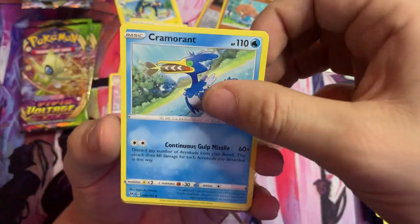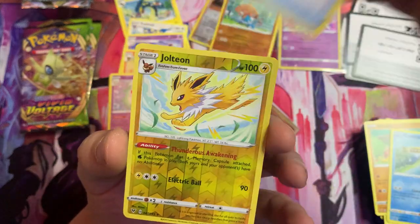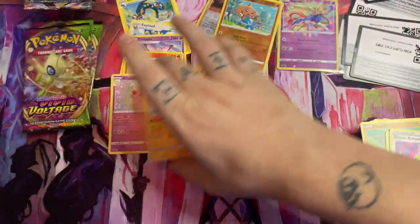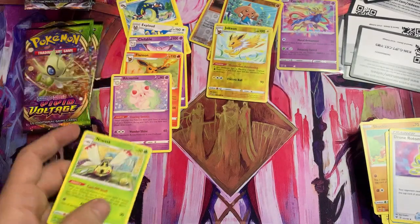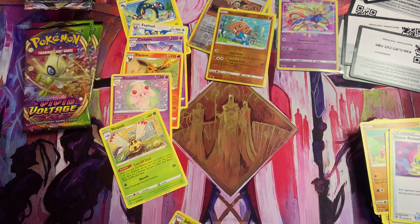It was the five then. Drone Rotom, and oh — that's a cool little foily! I'm sure you all know these cards already. There's another one behind it — and a Ninjask. Wait a minute, so that's a foil holo rare? I see what's going on.